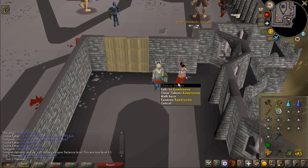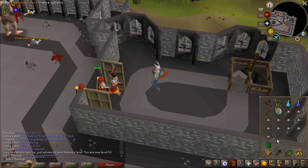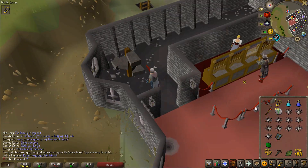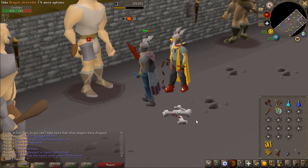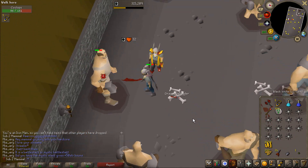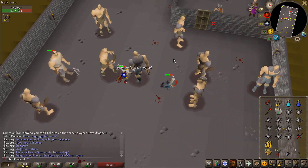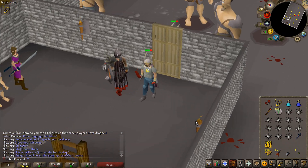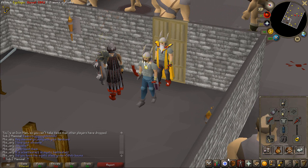Now that we have the Rune Defender, that leaves us 330 tokens to try for the Dragon, which I sincerely doubt I will get. But hey, you never know. Oh baby, there she is — just look at it. That was so fast. There is the Dragon Defender on the Hardcore Iron Man. That's beautiful.